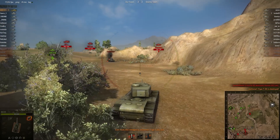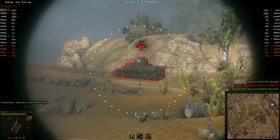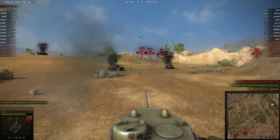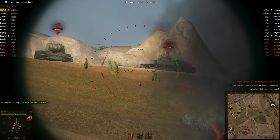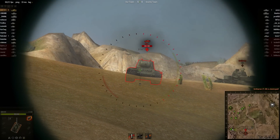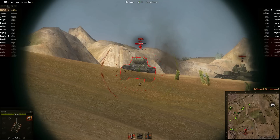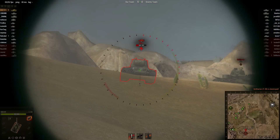It looks like the enemy hasn't pushed too far forward here, so they may be committing more of their forces to the central area — though it's not really base defence, as the capture point is all the way on the right-hand flank. Not sure what the enemy is doing. It seems the enemy just decided to sit in their spawn area and not really move. Not 100% sure what the thinking behind that was — certainly not what I would have chosen to do in these circumstances.